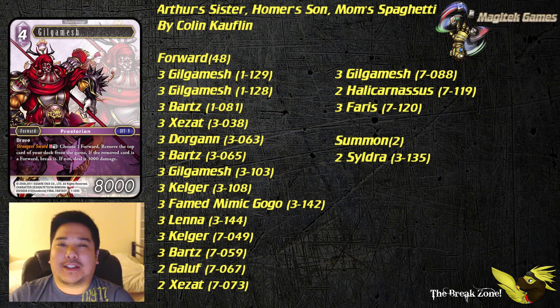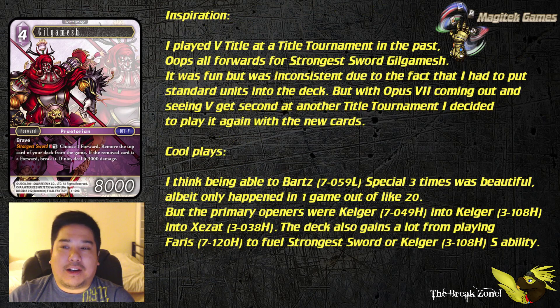I had a quick couple of questions that Colin answered to go more in-depth on this deck. The inspiration was that he played a 5-title deck at a title tournament in the past — oops all forward — for Strongest Sword Gilgamesh. It was fun but inconsistent due to having to put standard units into the deck. With Opus 7 coming out and seeing a 5-title deck get 2nd at another title tournament, he decided to play it again with the new cards.